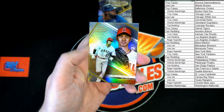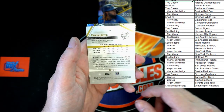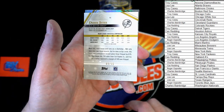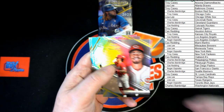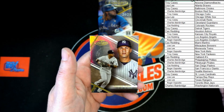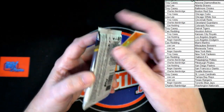Ohtani — very nice. Jeter blue, 89 of 99. Jonathan India — very nice. Vlad Jr., Torres. Here we go — last pack.